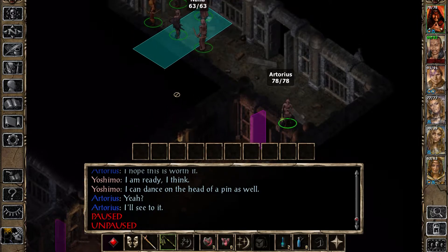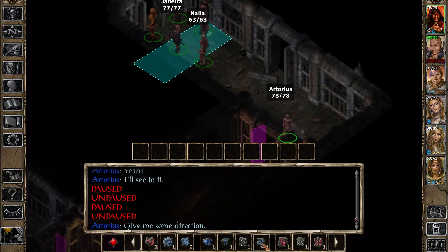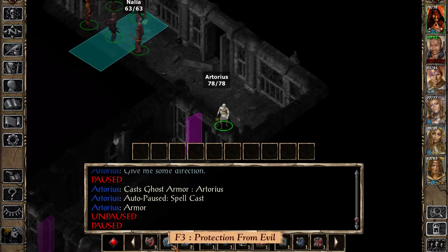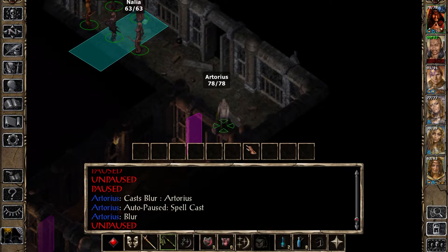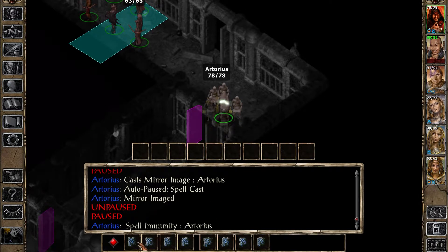Alright, this is what we're gonna do - Artorias is going to be waiting to cast a fireball through the door. But first, let's prepare since I wasn't really ready last time. Give me a spell immunity - but first give me a blur. And what the hell, give me a mirror image. Alright, spell immunity to abjuration. Did you cast it? Not yet. We're not paused, are we? Oh, we are. Now immune to further abjuration.